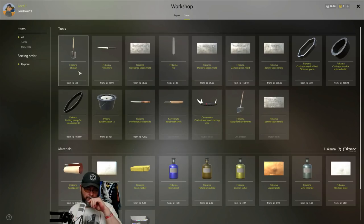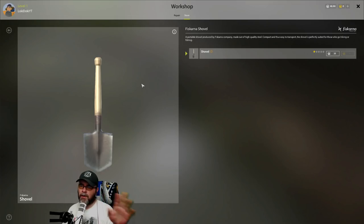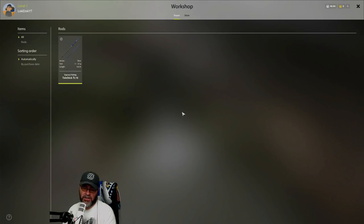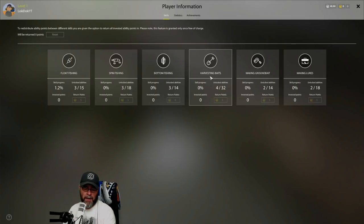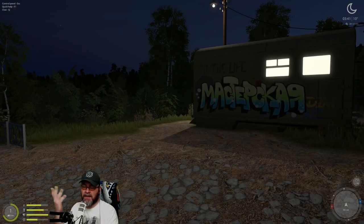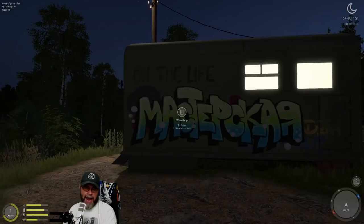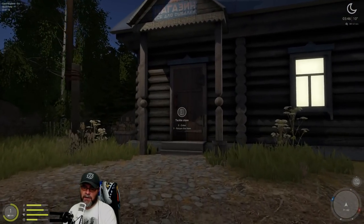In the Workshop you can also buy stuff for making lures. One of your earliest purchases should be a shovel - we start with 50 silver. I need to be level three to use it, so I'll wait. The first couple of things you want to buy are a shovel so you can start leveling up the harvesting bait skill and getting yourself some free bait. You also dig up red worms which are great bait - smaller, angrier worms basically.